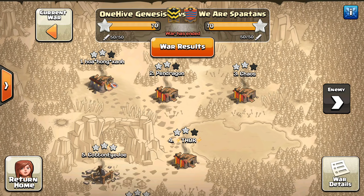Hey guys, Bisectitron here from One Hive Gazette with my next video. I'm showing you guys the Golem Avalanche attack, also called Surgical GoWi, with mass golems used surgically around the base. We're looking at low-level Town Hall 9s from One Hive Genesis. First, let me talk about the war real quick because I probably won't do a full war recap - not a whole lot of great attacks to show besides these few. Good job to both sides in a random match against We Are Spartans; they brought it.